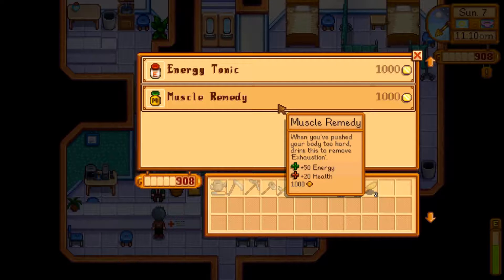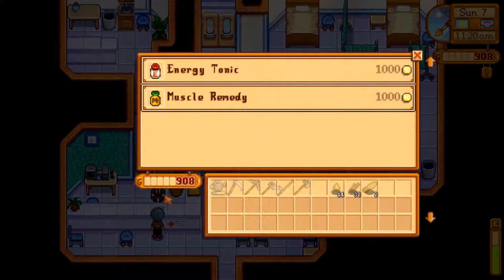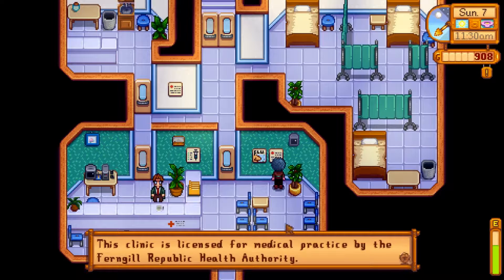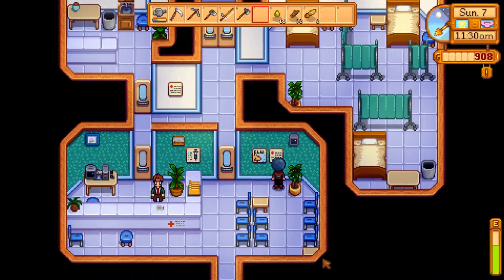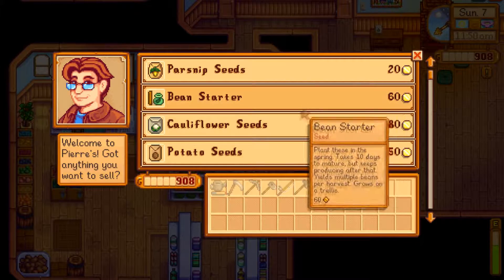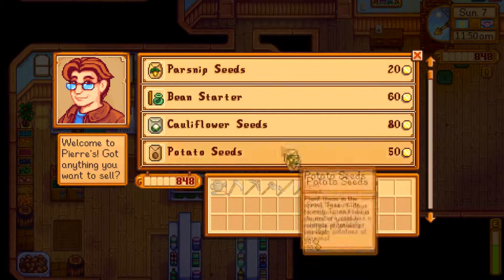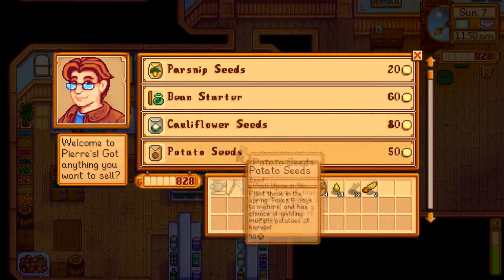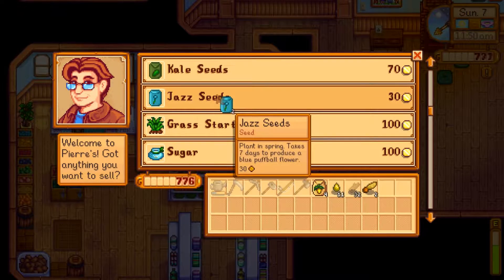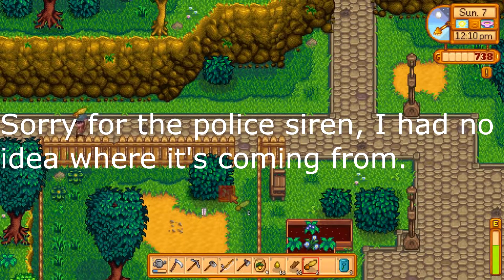I really wish I could just talk to characters like a normal person. How come nobody came up with that? Let's go in and get some seeds — I want to grow cauliflower seeds, which take 12 days. I'll get some parsnip seeds — about four of those — and some Jazz seeds, maybe three. Okay, I've got the Jazz seeds. Let's go plant these.